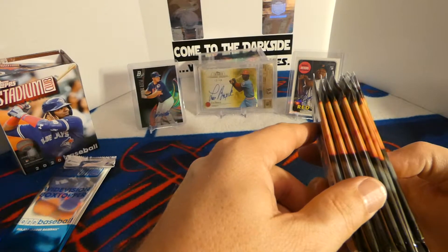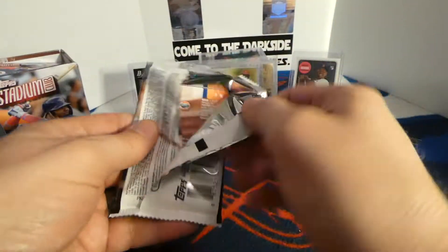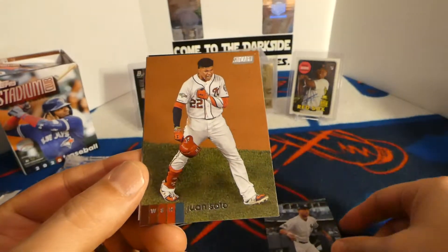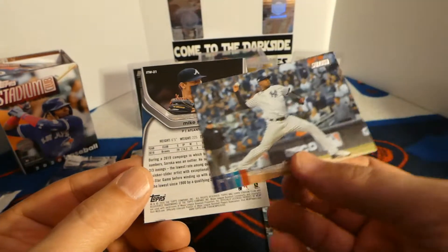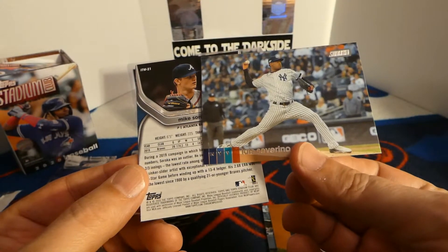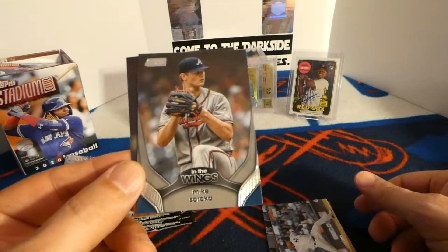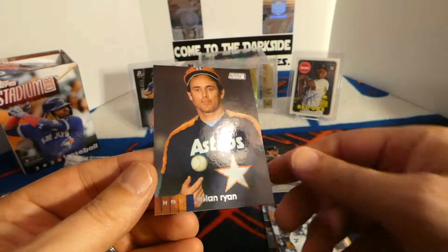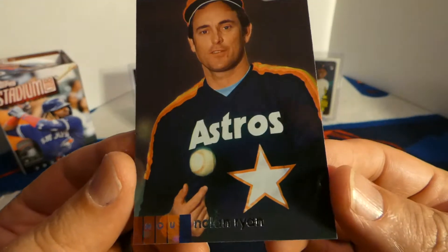Here are our eight packs, so let's get going. Wish me luck. I think I have one more of these. All right, we got Stanton, Soto, Severino, Mike Soroka. And in the wings — got some inserts. And I got this nice Nolan Ryan. It's beautiful. I didn't get that one in my hobby box. Very nice.